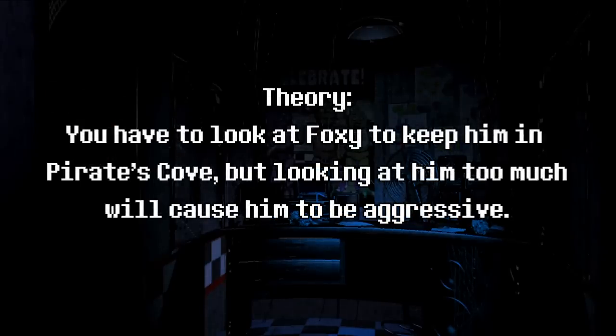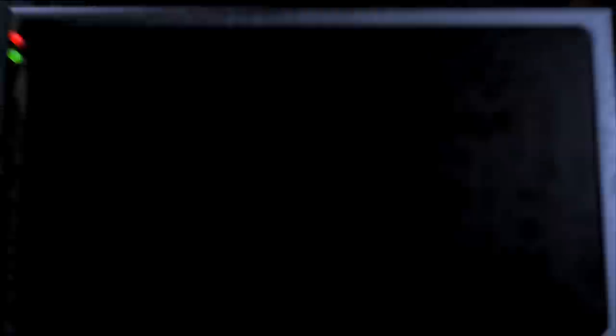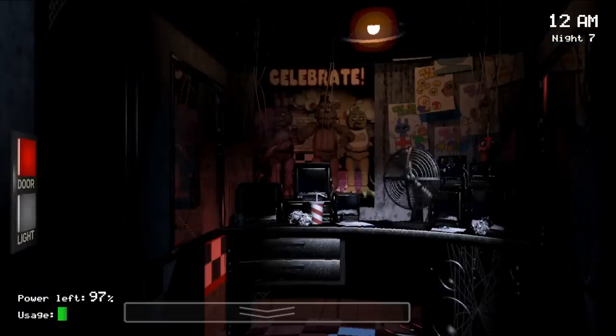Theory: you have to look at Foxy to keep him in Pirate's Cove, but looking at him too much will cause him to be aggressive. Answer: False. This one isn't even hard to test, but it seems so common. Just set Foxy's AI to 20 and start flipping the camera up and down — you'll see that he can't move an inch. More on how Foxy works later.